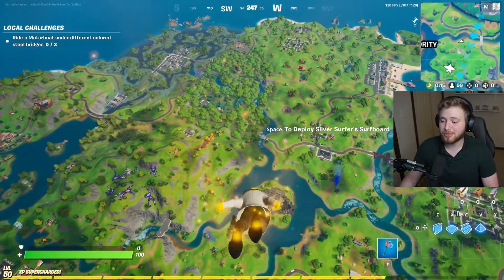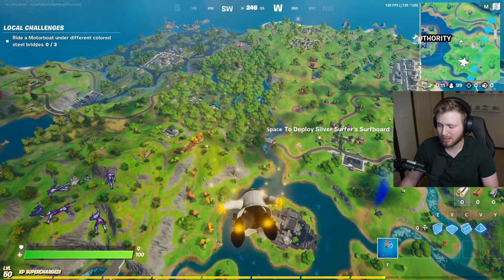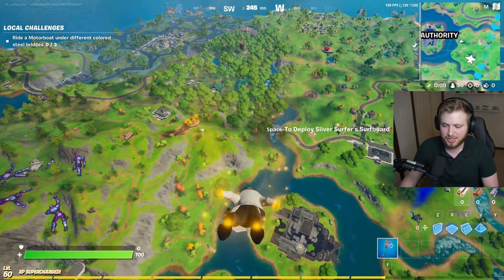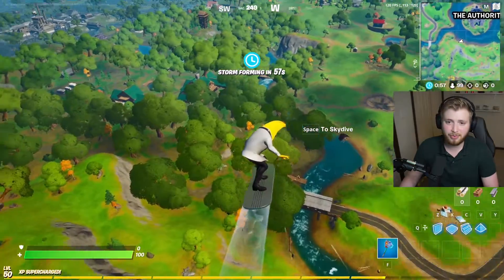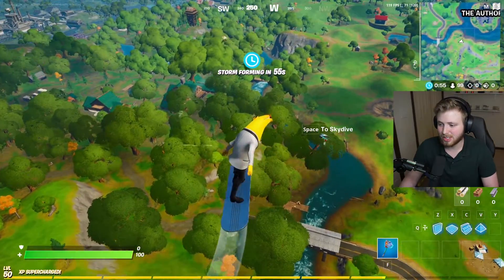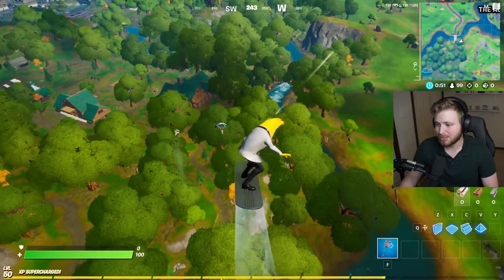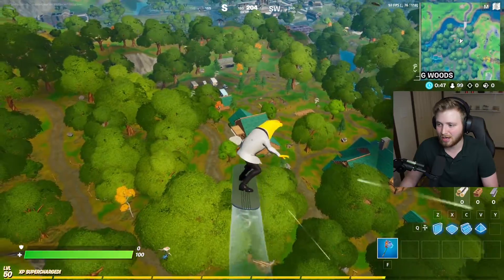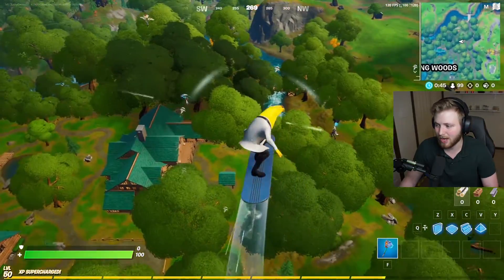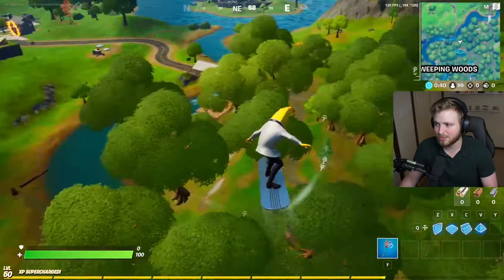Welcome back to the channel. For today's video we're going to be trying to defeat Wolverine. This is part of the week six challenges — when you defeat Wolverine you unlock his skin permanently. The problem is he has a lot of HP, there's a lot of people landing at Weeping Woods, and he deals a lot of damage, so you have to really be on your toes. I've knocked him down a couple times but you can't just knock him — you have to fully finish him off, which makes it a really hard challenge, especially when other players are trying to kill you too.